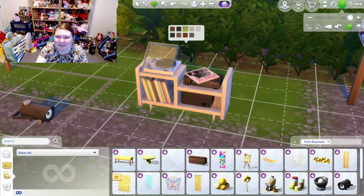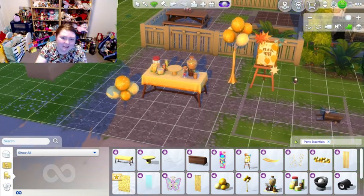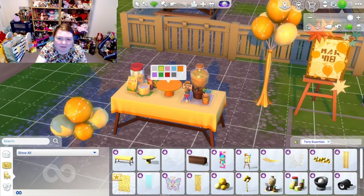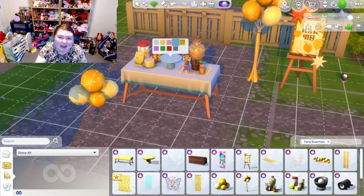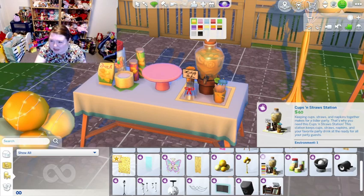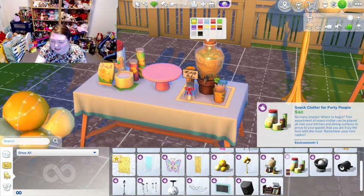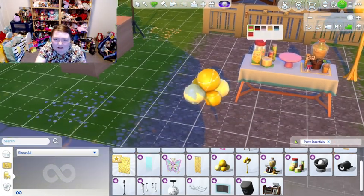It's a very nice record player and I feel like this swatch will match a lot of the wood tones in the game. I like the little bar table and the cake centerpiece — that's cute. The table here is cute as well, and you can mix and match the colors depending on the party. I'm not sure what this is supposed to be — oh, it's cups and straws.